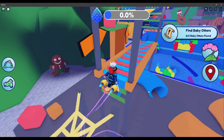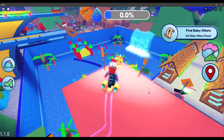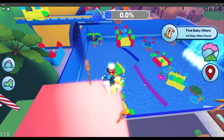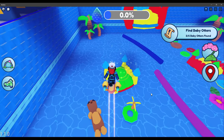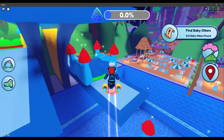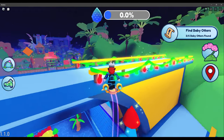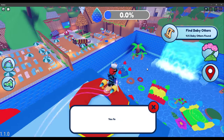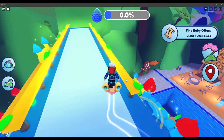Right here, then up this jungle gym playground — there's one otter up here. Grab that one, then head down and there's one more up onto the diving board. I already claimed it on my main account, but yeah — two otters in this section.